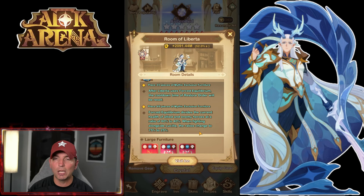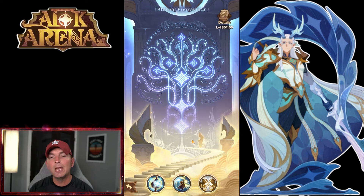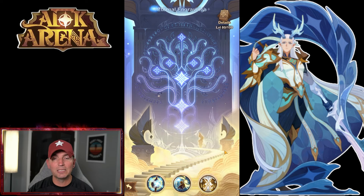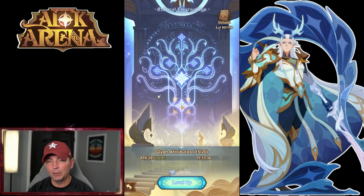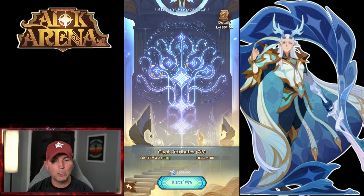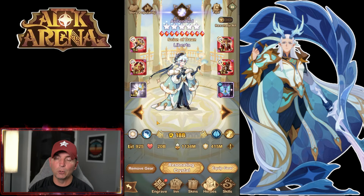The engraving on Liberda goes to a 67. Based on him being a damage dealer, you want to overbuild — plus 60 engraving makes a big difference. The number one priority node is Haste, followed by Magical Pierce, which allows the hero to do a lot of additional damage, and then the Attack node. Put five extra points into Attack, one more into Haste, one more into Magical Pierce — that takes you to 67. Optimal build: plus 40 signature item, nine of nine furniture, and E67 engraving.